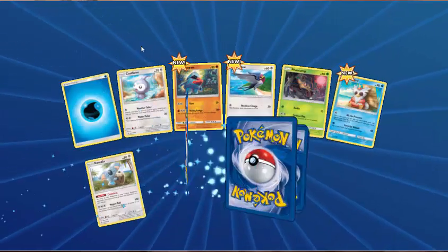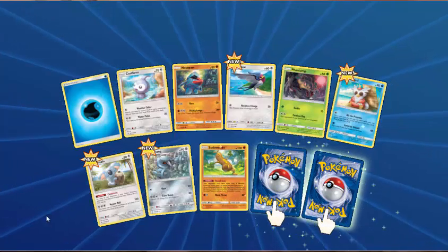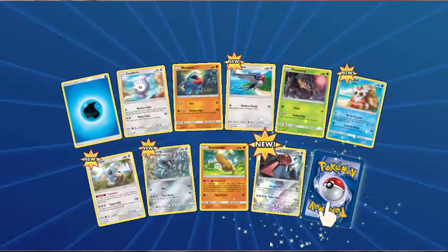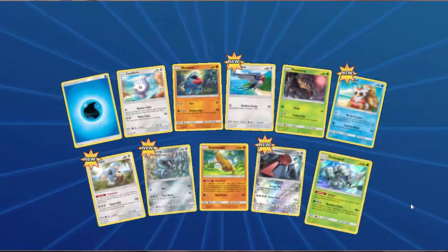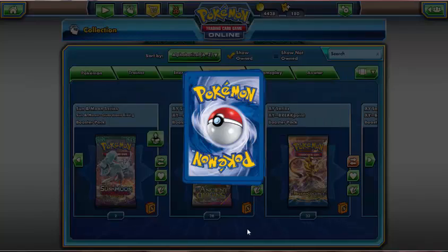Next pack: Water Energy, Castform, Nosepass, Talo, Phantump, Delibird, Komala, Mantine, Sudowoodo, reverse holo is Probopass, and the rare is Golisopod — which is a holo, but still no Ultra Rares.